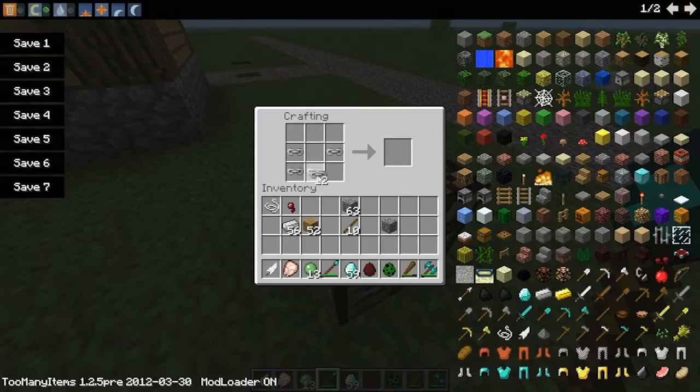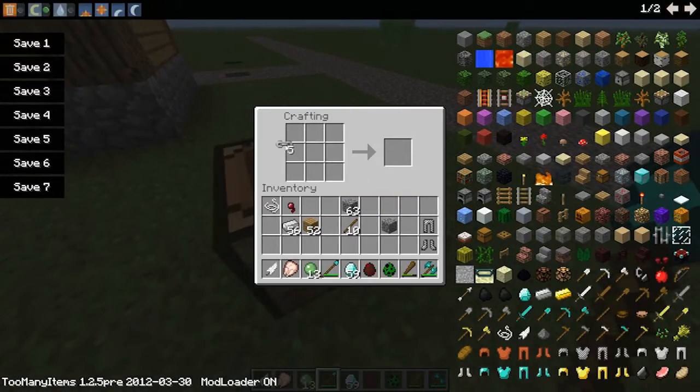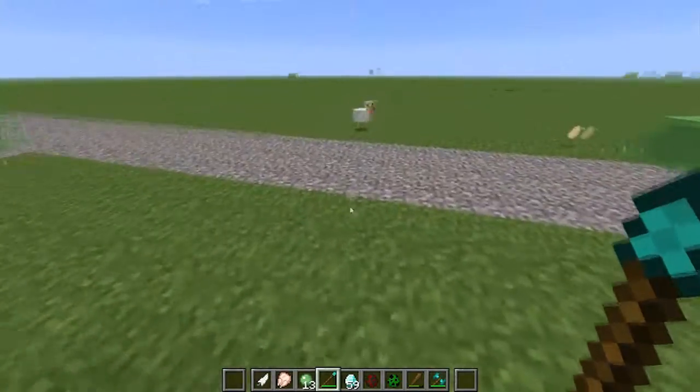So if I want a pair of boots — there you go — trousers, helmet, put a few more in and then I'll just make a chest plate. And there we go, and it literally works like any normal armour.